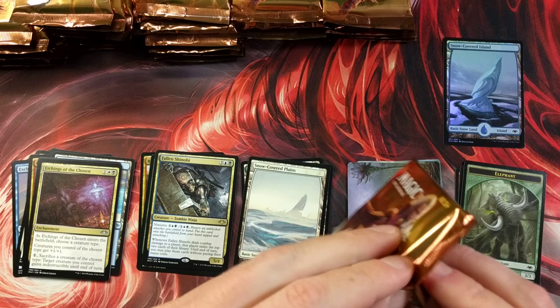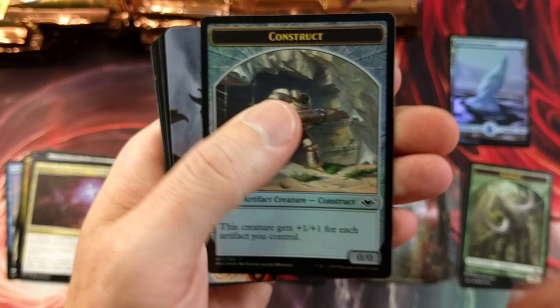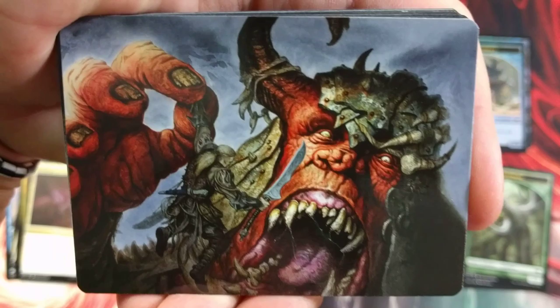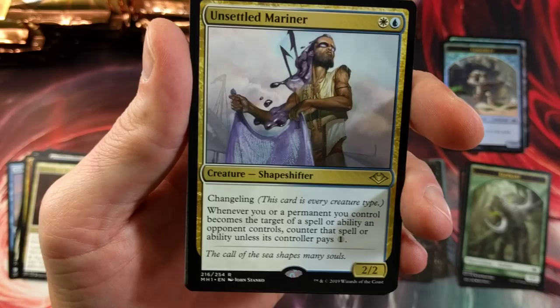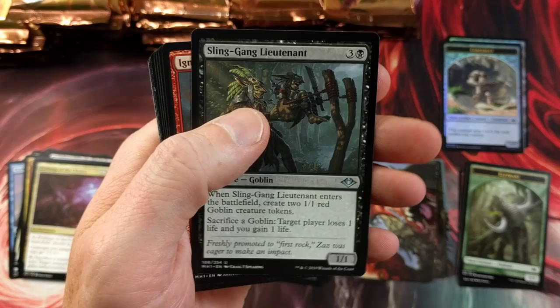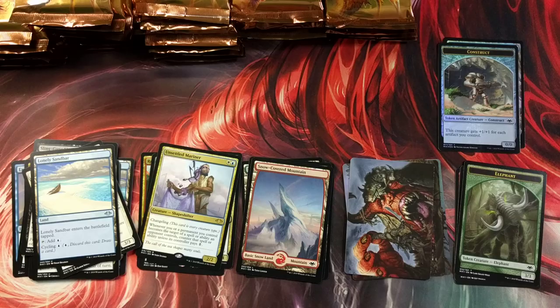Urza, please — I got seven boxes, man. Seven boxes. One of these boxes has to have a Mr. Urza, maybe a foil Urza. Starting off with a foil construct token — pretty nice. Snow-covered mountain, Unsettled Mariner, lonely sandbar again, and Sling-Gang Lieutenant — that guy is getting the old slingshot of root. Pretty redunk. Goblin up in this piece, some crazy art, snow-covered island.